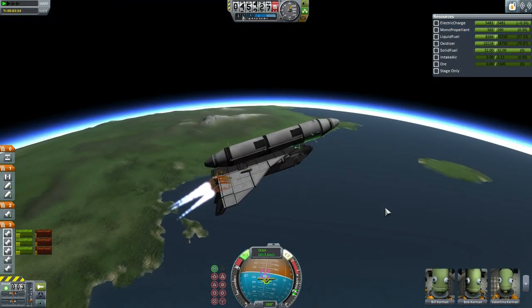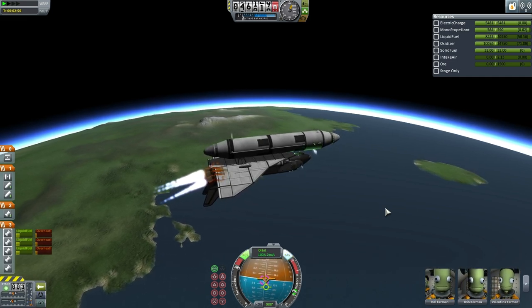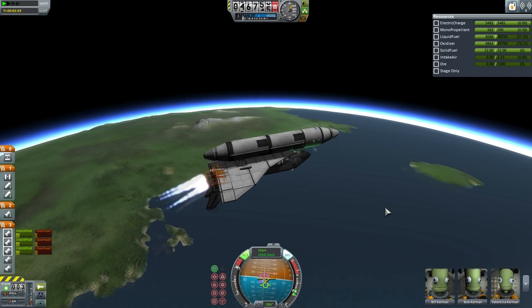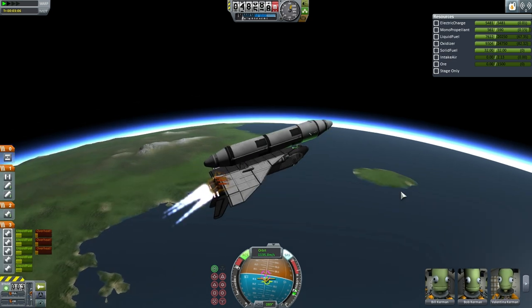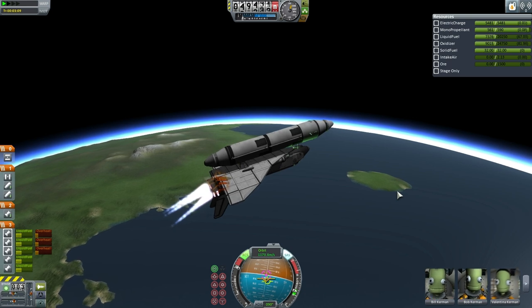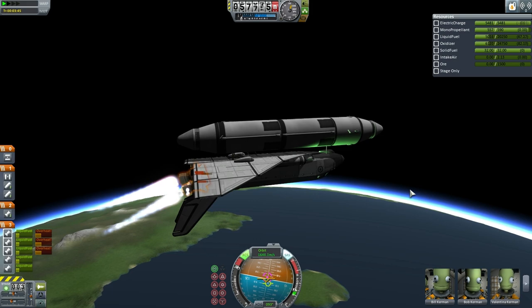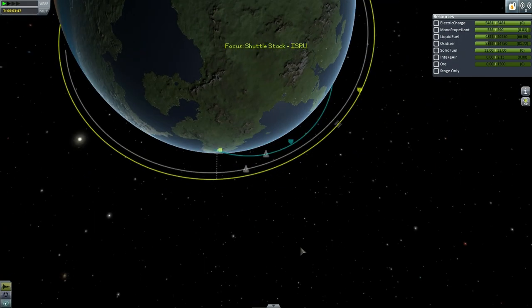The shuttle continues to build velocity as its engines are heating up. We would expect the unlocking of the top fuel tank on the external fuel tank pretty soon, and here we go — it will supply the remaining fuel to get to orbital velocities for the skipper engines. While the skipper engines are reading overheating, that is not out of the ordinary, and we are still going to proceed for orbit.